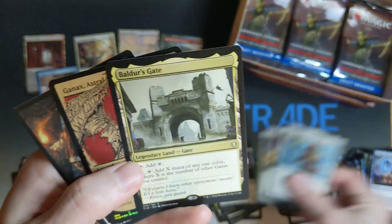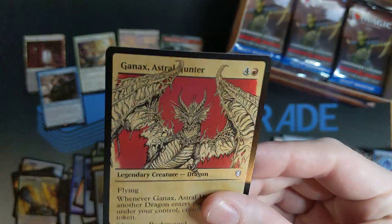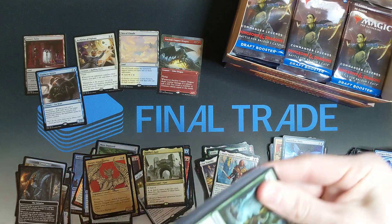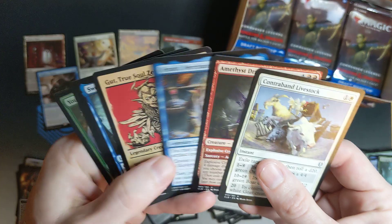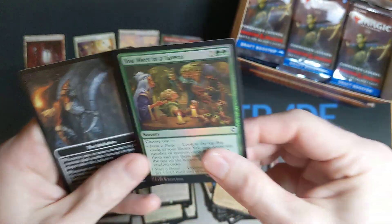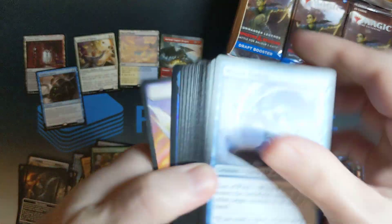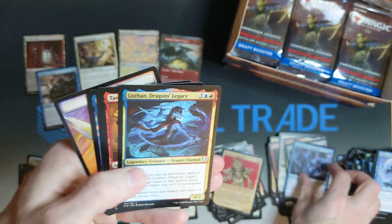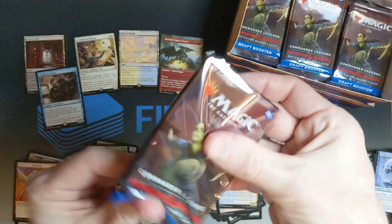Fireball — the beautiful Showcase. Baldur's Gate. I got my hopes up there for a second. Contraband Livestock. Called to the Void. You Meet in a Tavern — classic. Harvester. Candlekeep Sage in the foil slot.